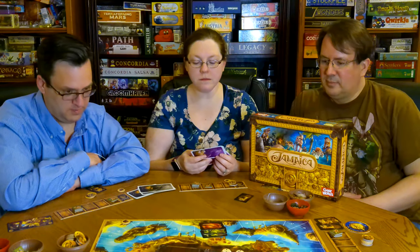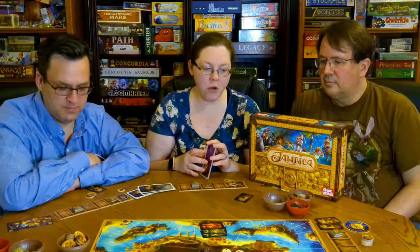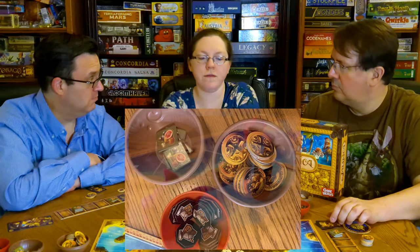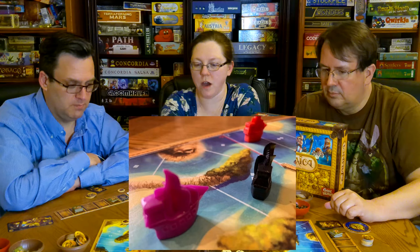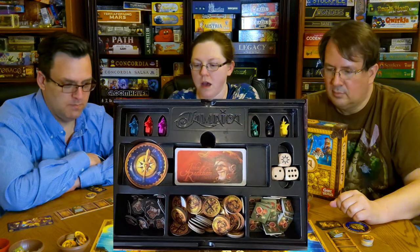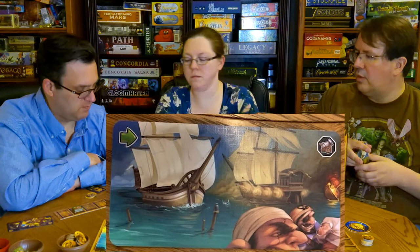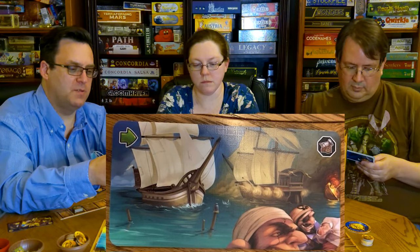Component-wise, you've got cardboard chits for the food, money, and cannons. You do have little miniatures that are actually all right, and then you've got wooden dice as well as the cards. The cards do have a linen finish, and they're oversized — these are really nice cards. I don't know if they make sleeves this size, because it's almost tarot size.